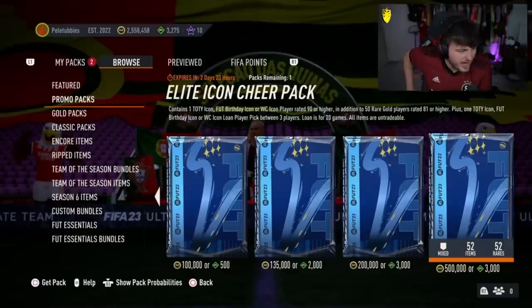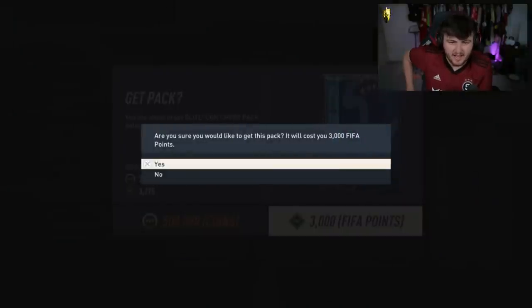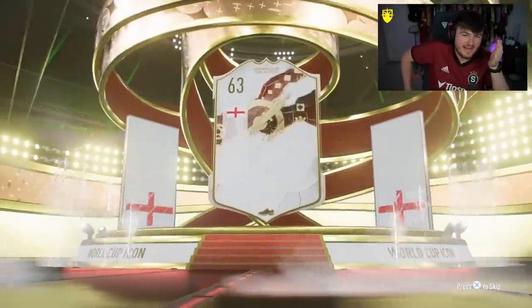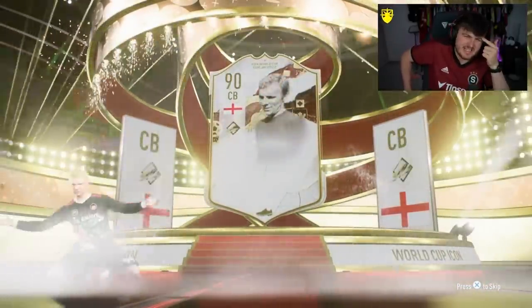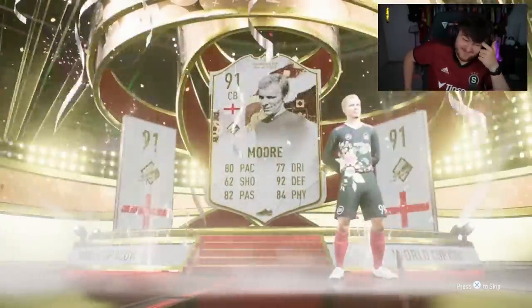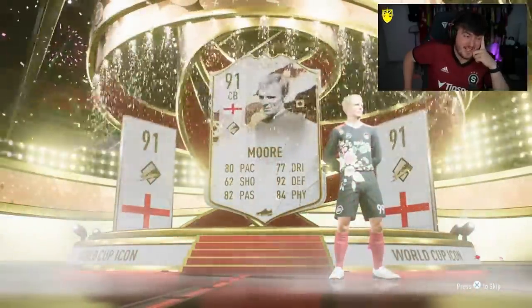We have our next Elite Icon Cheer Pack. Come on, EA — can we get like a Team of the Year Hullet or a Team of the Year Beckham or someone of that caliber? World Cup R9 or Eusebio. English centre-back... World Cup Bobby Moore.